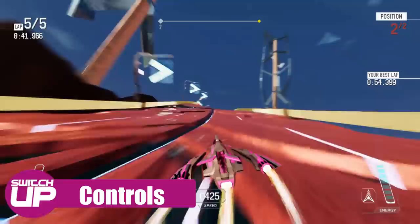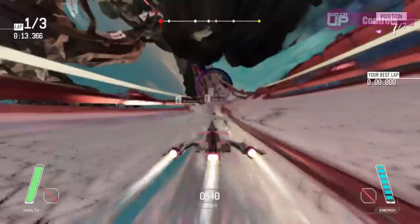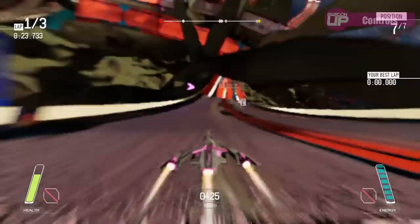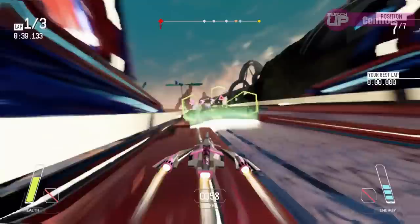In terms of controls, the game functions similarly to most racers. Default settings use the ZR and ZL triggers to accelerate and brake respectively. The left stick controls left and right steering, while the right stick controls left and right strafing as well as your vertical pitch. The X button switches between different camera angles, whilst A looks behind your vehicle. Your vehicle can also save up energy and release it for a burst of speed with either the L or B button. A press of the R or Y button will trigger an active power-up if you have one equipped. The game does not allow you to fully customise the controls, but there are two other layouts to choose from, including a classic mode where the face buttons control acceleration and braking, while the triggers control strafe, similar to Mario Kart.